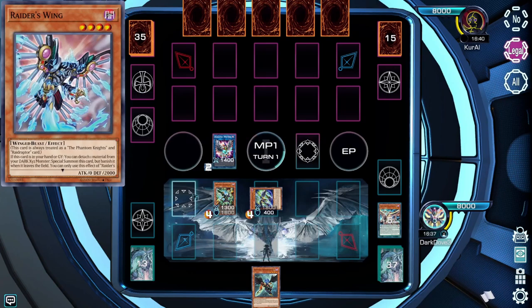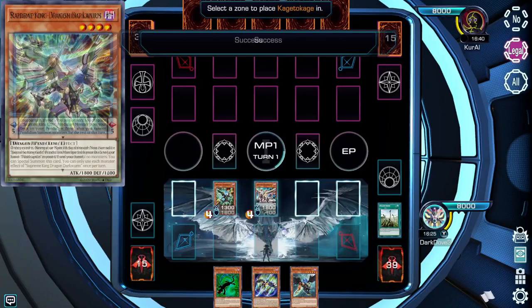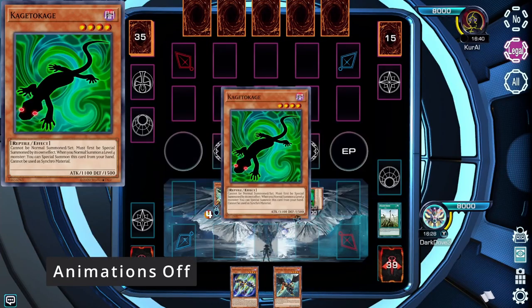In Omega, you don't have this issue. However, if animations do bother you, you can still turn them off by simply clicking one button in the settings and applying it.